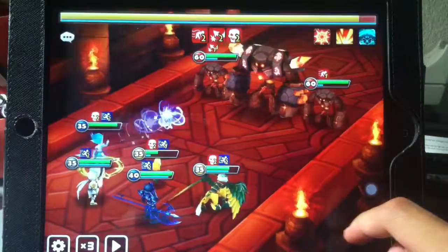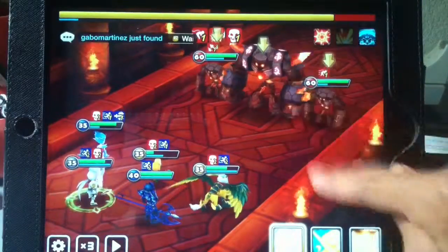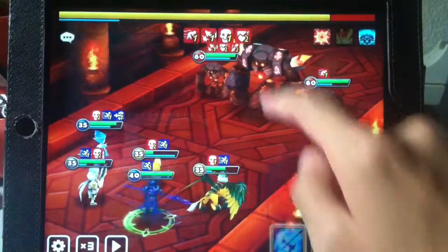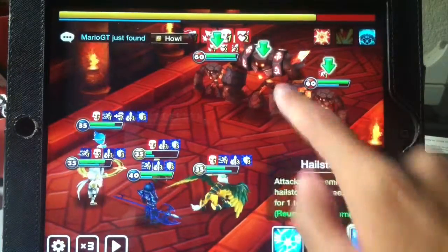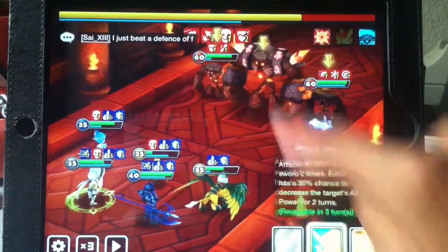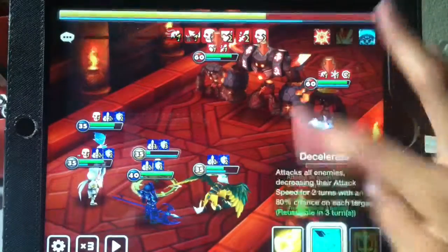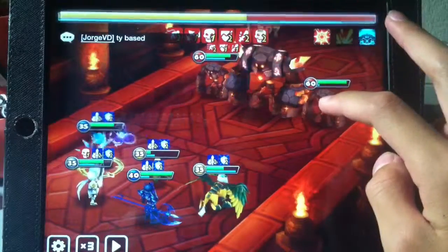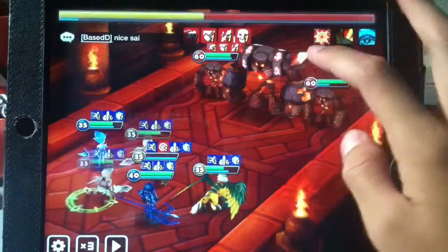We're taking some damage actually - that's no fun, I call BS on this. Shannon buffs, Shannon buffs - Tyrant stuns and freezes, that's good! Land DOT, we'll decelerate them. Shannon's gonna die this round for sure.